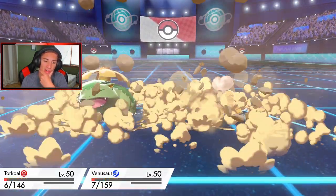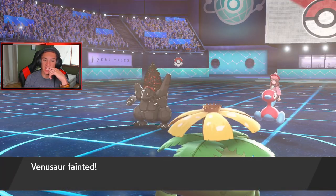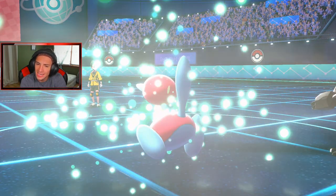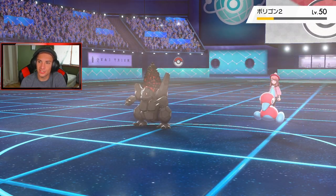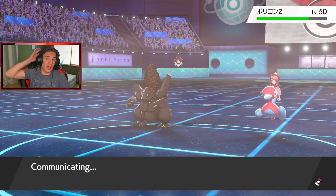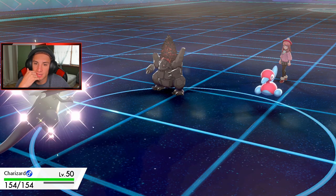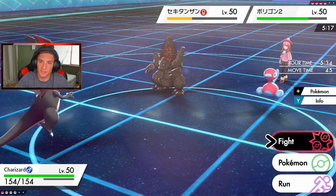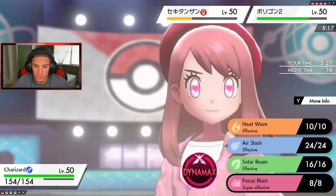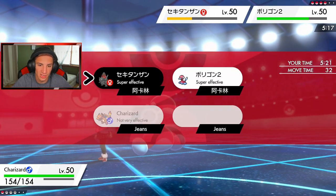He goes for Recover — so you're saying there's a chance? He recovers up, fair enough. Charizard is the only one left — he has Solar Power and could do some big damage. I feel like I have to take out Coalossal here, that's a fact. Both these moves feel uncertain. I feel like I have to take out Coalossal with this — I'll go with Max Overgrowth. We gotta get rid of Coalossal. He's probably going for Trick Room.